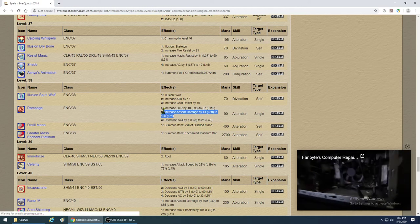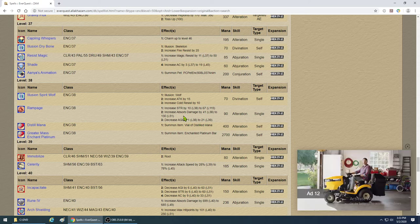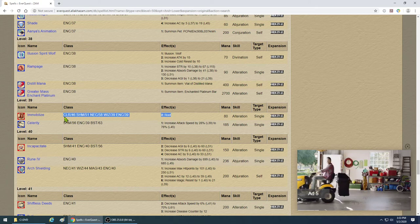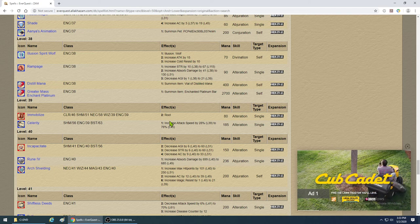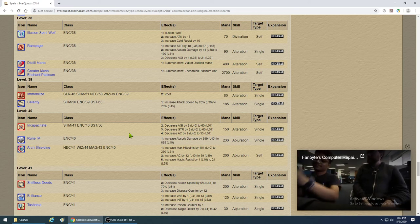Rampage — 90 mana and not really worth it in my opinion. You can find other ways. Immobilize — same deal. The problem with Immobilize is if the mob is taking damage or even not taking damage, it can break. I usually use a low-level root, and if I want to park them I just mez them.